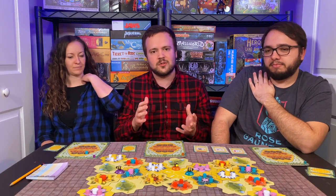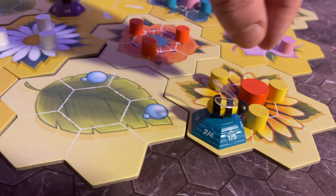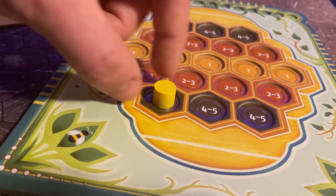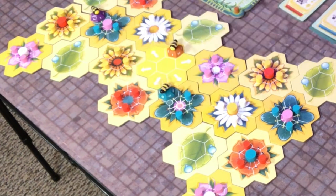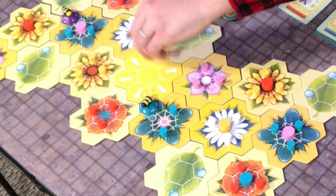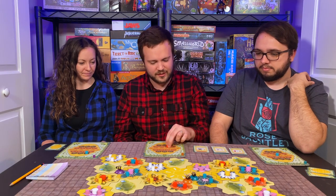In the game, it tells you that it's set up into three different phases. One is declaring which direction you're going to go and planning that out. The second is actually moving and then collecting the nectar. And the third is to put it into your beehive. But because this is a Next Move game, we decided to skip the first phase. I am going to go this way and collect a single blue nectar.